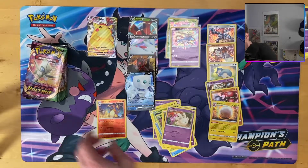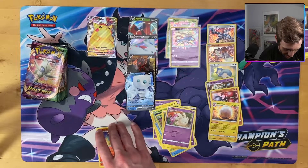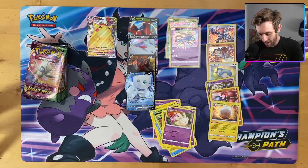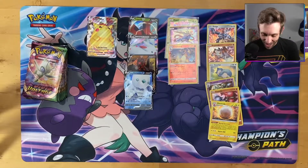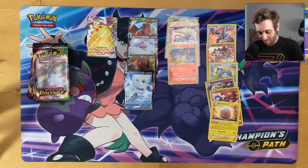Reverse Charizard — that is a very nice pull! And a Galarian Darmanitan V. I'm going to sleeve that Charizard. I don't think it's going to be nearly as valuable as some of the stuff out there, but people are crazy for Charizard right now, so maybe I'll just get this graded for fun. A reverse Charizard — awesome. That was a good pack: reverse Charizard and Galarian Darmanitan V.